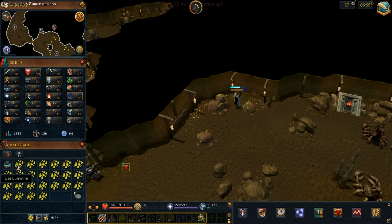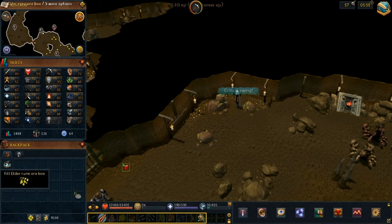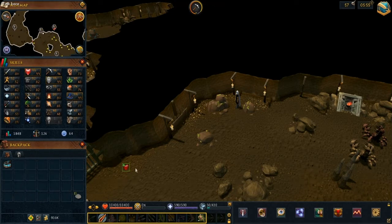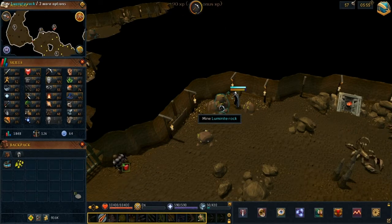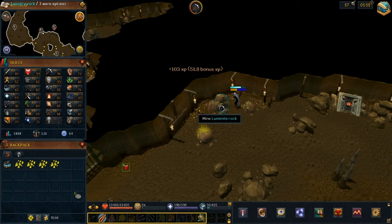Every full ore box, which is 120 ore, equals out to about 144,000 GP. Pretty nice. So times that by 6, which would be 6 inventories in an hour — you're making about 876,000 GP. Not the best, but if you're level 40 mining, it's not bad money for level 40.